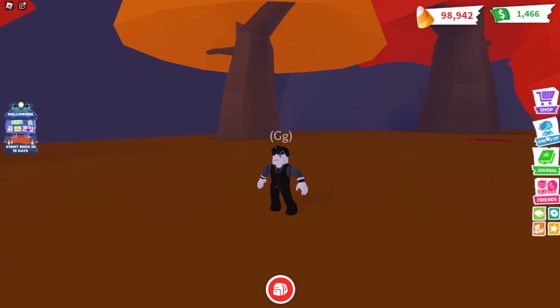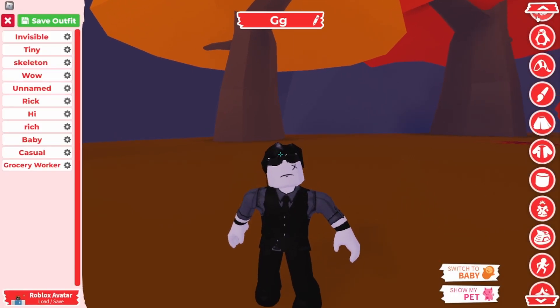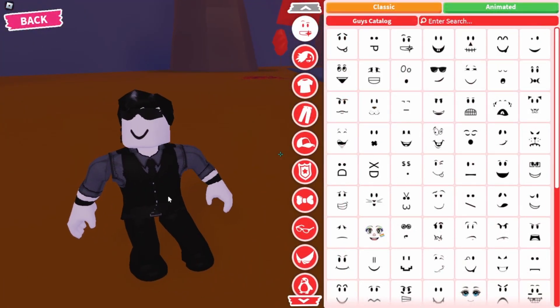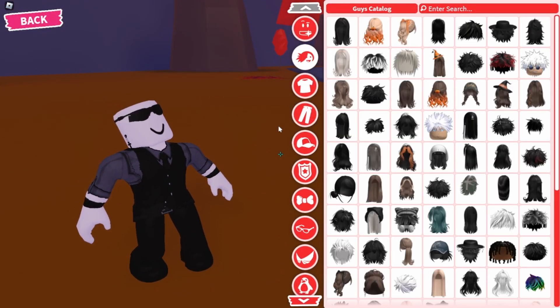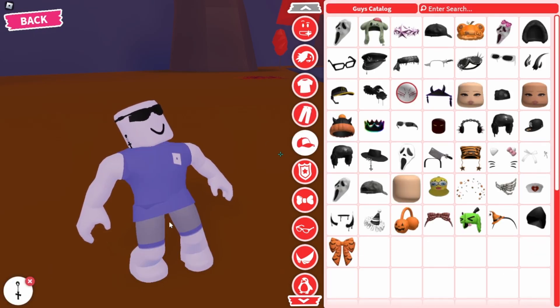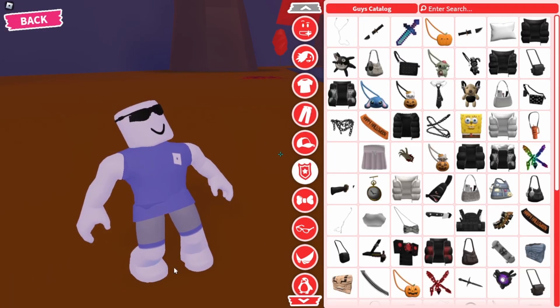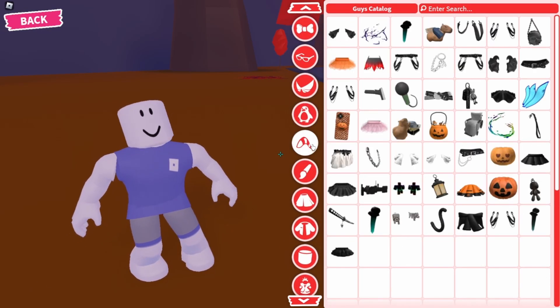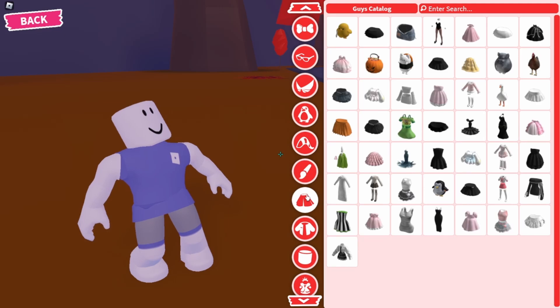So firstly, what you want to do is click on the dress-up icon and make sure you don't have anything equipped. Just go through every one of these and click X.